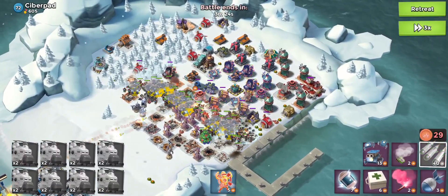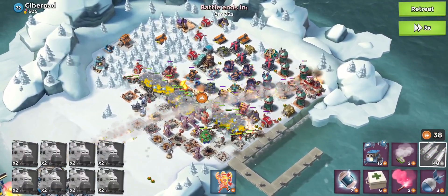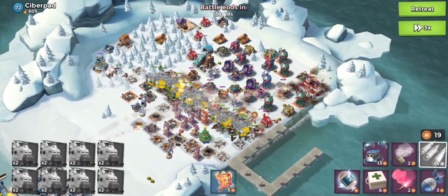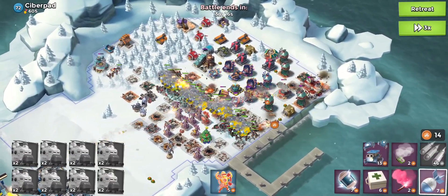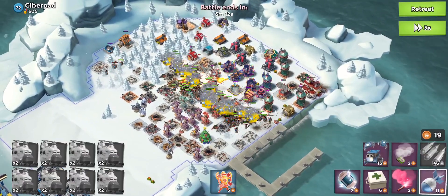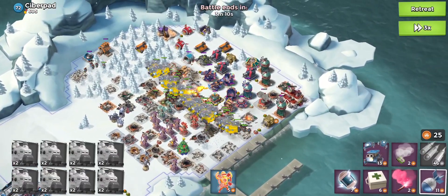Let's use our barrage to see how much that can help to take out the HQ, and it's taking it down pretty well — almost at half health already. We also have a gear heart as well, if I'm not mistaken.